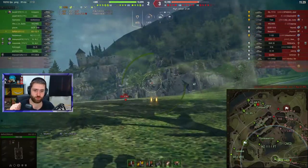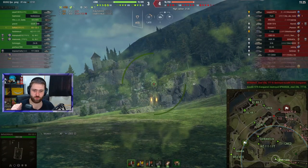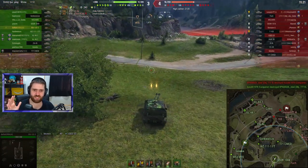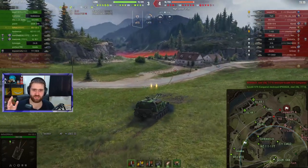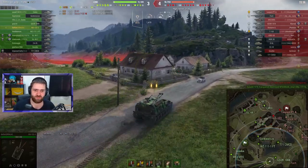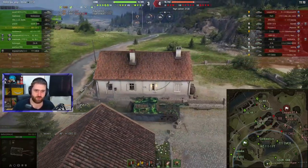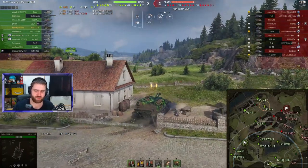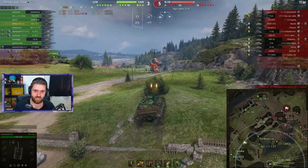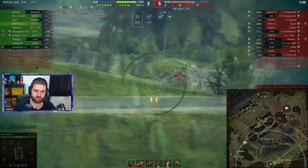Trying to spot the Foch over here, just keeping him lit up. The Foch is not going forwards. Only 50% of our doubles hit so far, which is not the percentage you'd like. Can we catch that very dangerous tier 9 French tank destroyer over here?